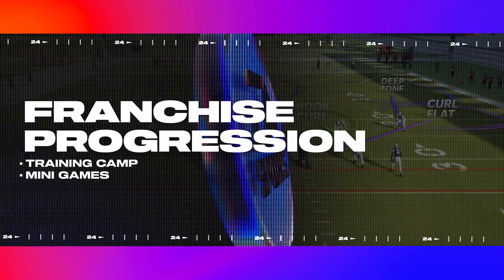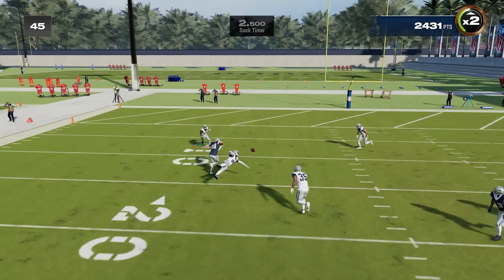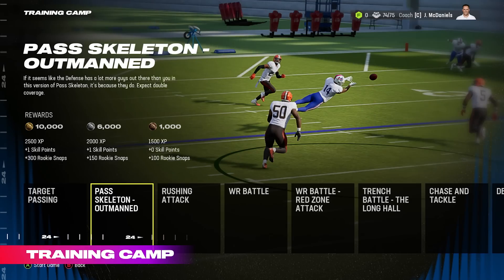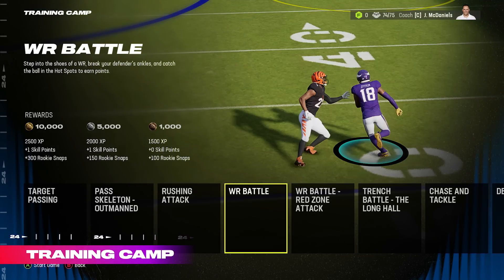Training camp is one of the most requested features among franchise players and it's officially back, along with new minigames in Madden 24. During training camp before the start of each season, you can run players through a series of minigames to improve different positions on your roster.